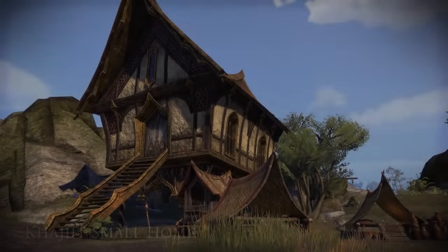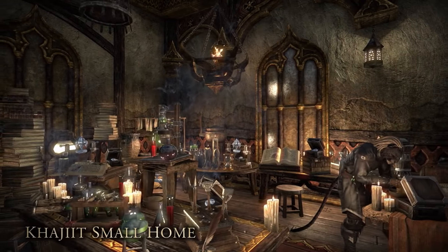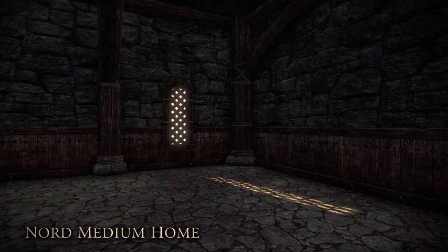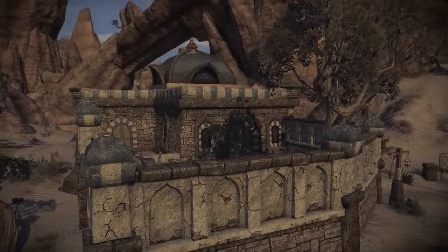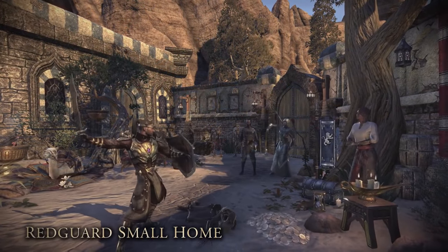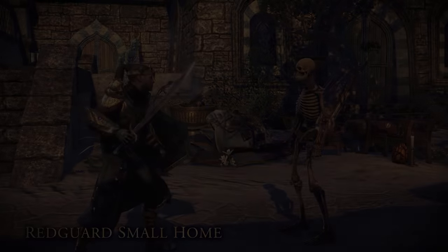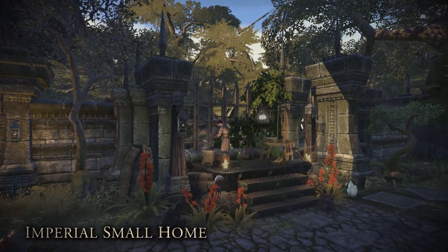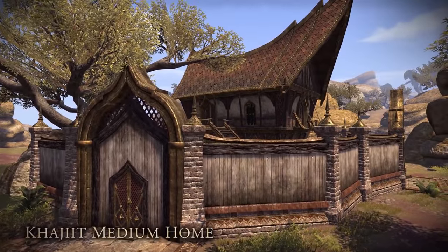Friends can visit your house when you invite them, and you can also allow any stranger to visit if you enable that option. All houses will be instanced, so once you go inside, it'll be your version of the house and no one else will be inside unless you invite them. Houses are secure so no one can steal from you, and you can fast travel to your house just like any wayshrine. You can also let friends decorate your house if you want — just check a box to allow them to move furniture around.